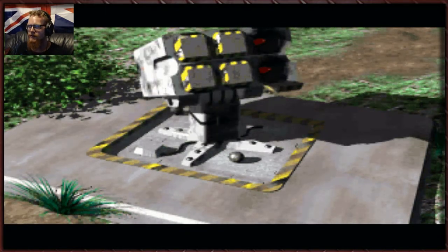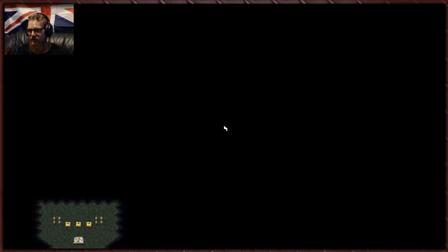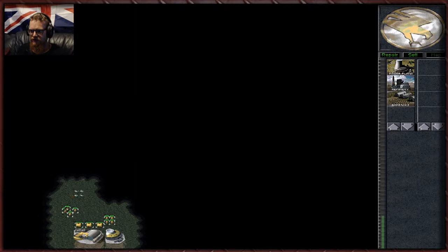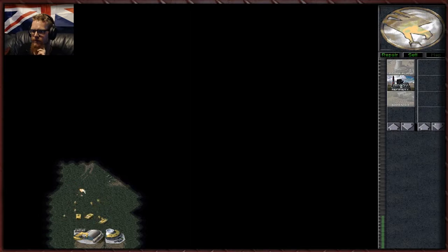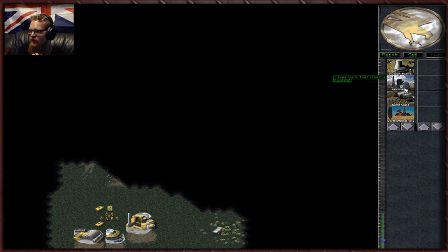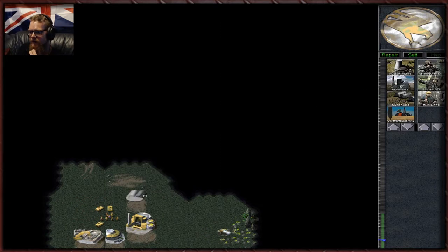Pretty much whenever there are SAM sites — if we destroy them all, we get access to one of our GDI powers: airstrikes. Airstrikes are really good. We also for the first time have access to grenadiers. Grenadiers are badasses — they throw grenades. The only problem is they're quite volatile and have a nasty habit, when injured, of going boom — and when they go boom, they take a lot of your men with them.